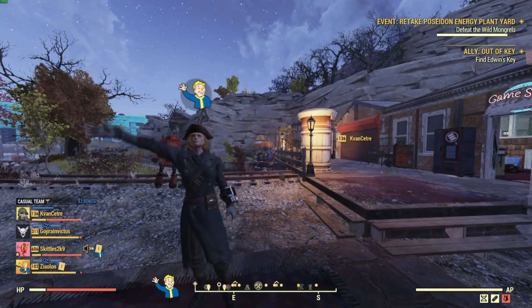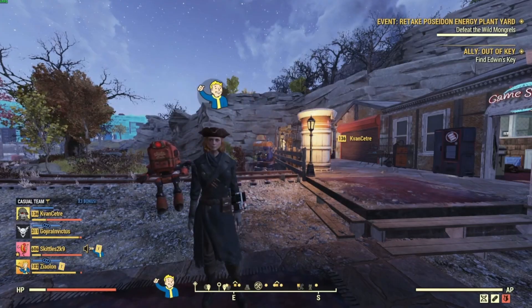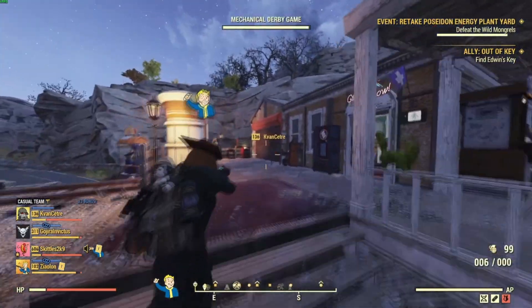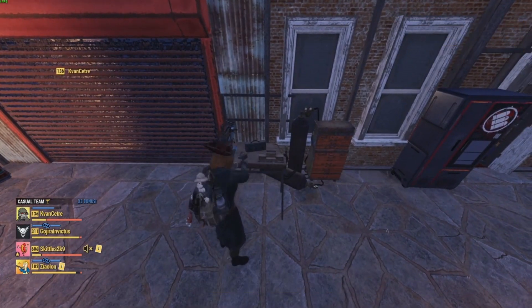Hey guys and welcome to another Fallout 76 tutorial. Today I will be showing you how to add legendary effects to my little alien laser pistol. First, you need to find yourself a weapons workbench, then hit spacebar to go into modifications.